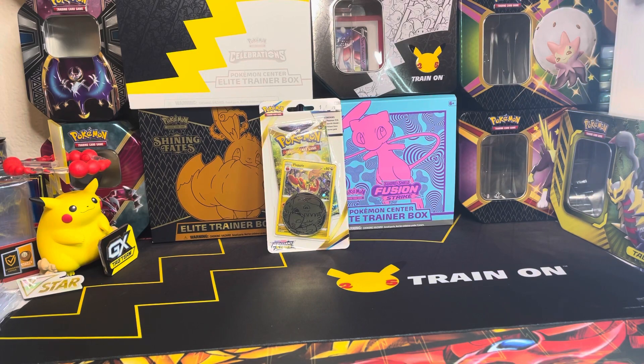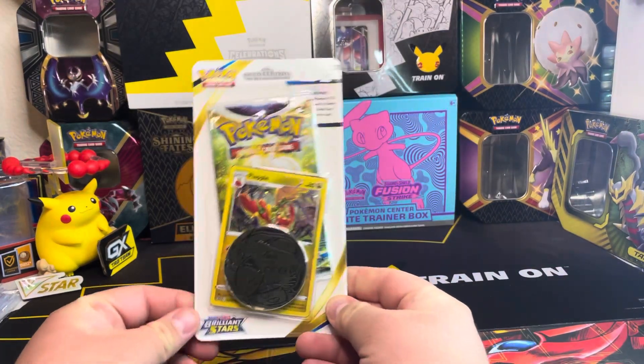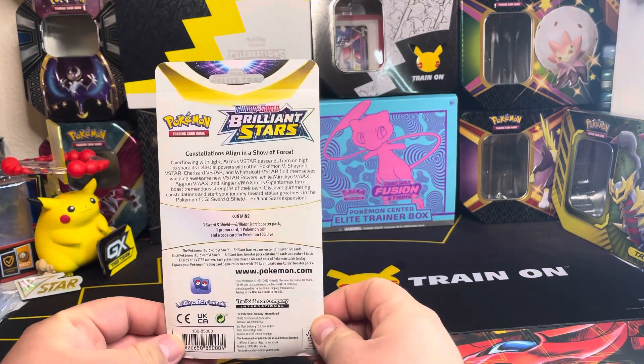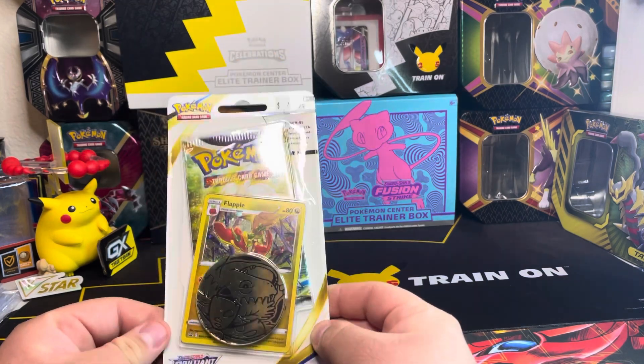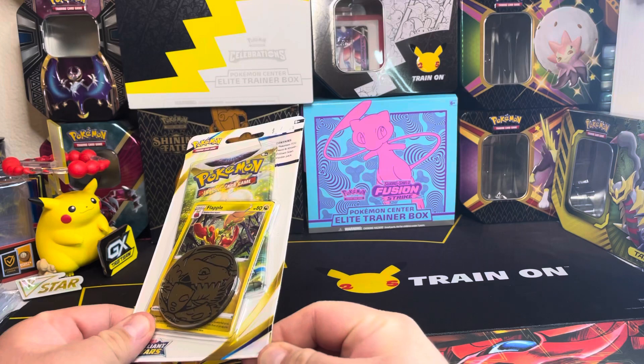Hi guys, welcome back to my channel! Today we're going to be opening the one-pack blister with the promo card from Flappy and the Venusaur coin. This is the Brilliant Stars promo — I was barely able to find one. Honestly it was $4.99 plus taxes. I'm trying to find the other one so I can open it on the channel, but I guess this was the last one in the store so I got lucky.